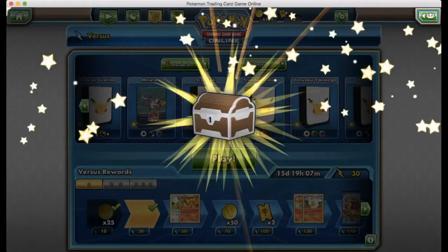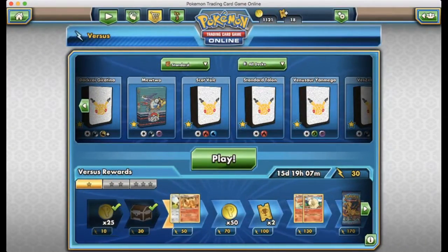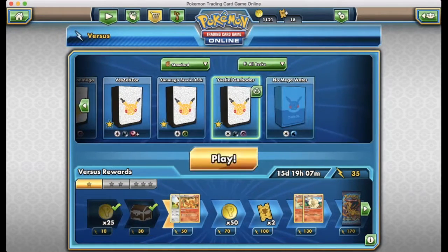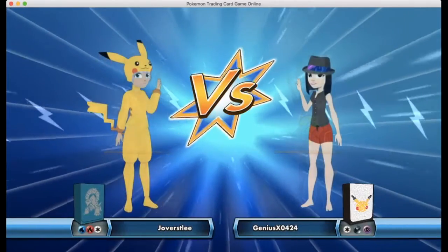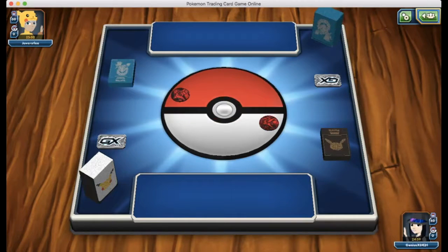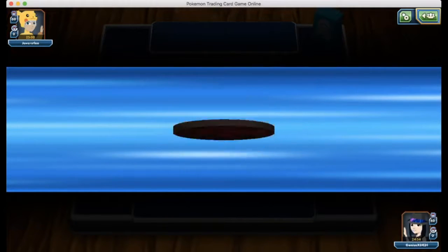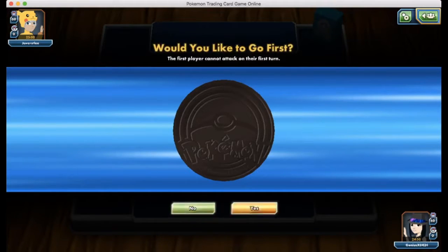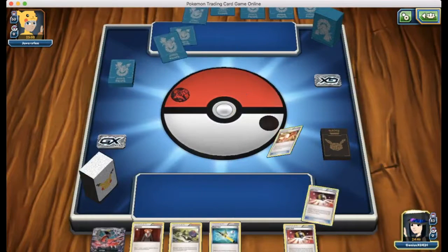We're going to find another opponent. We find Volcanion — this should be a really fun match. It should be good for us if we can get our Garbodor set up. We win the coin flip, which is really nice. Because if we get Garbodor set up, we can block all of their ability Steam Ups and Flash Fires if they're running Flareons.